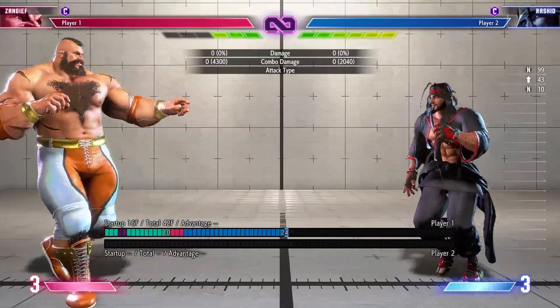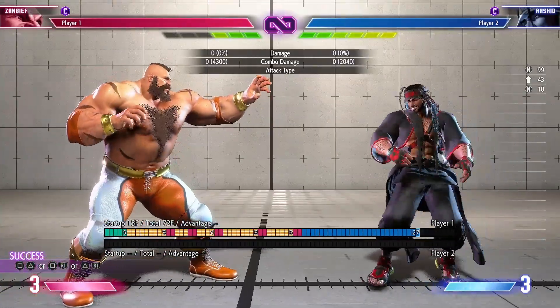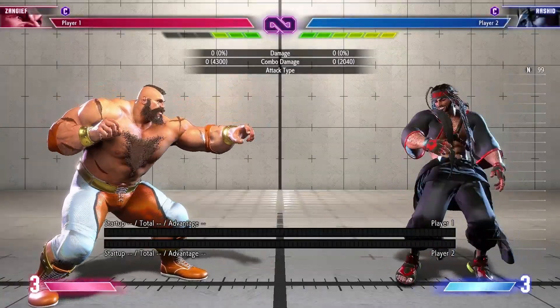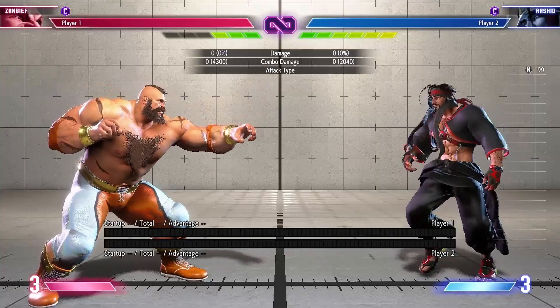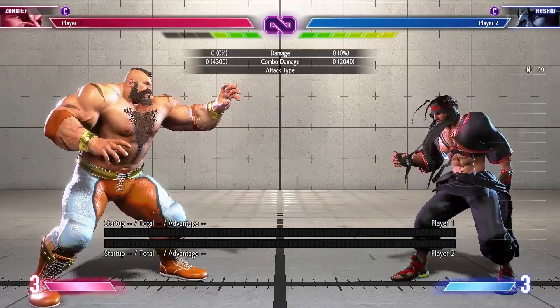To summarize anti-airs: the best ones to go for are standing heavy punch, lariat, EX lariat, and perfect parry. Other options like hell stab are optional — they're not exactly the greatest. And if you're really crazy, you can also try level 1 super or air SPD, but those are really funny situational options.